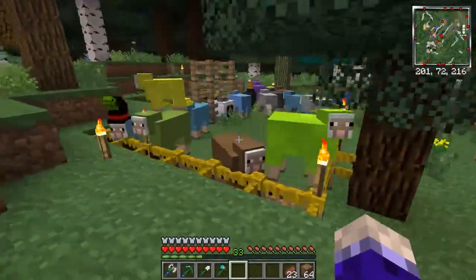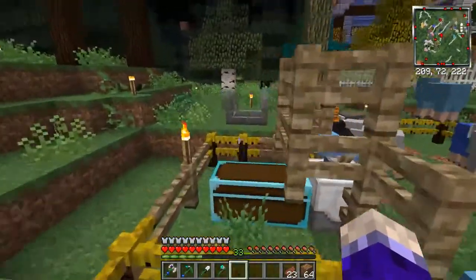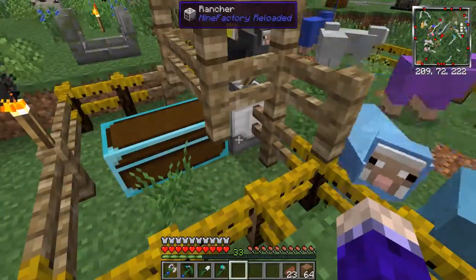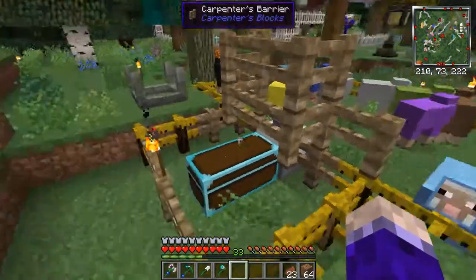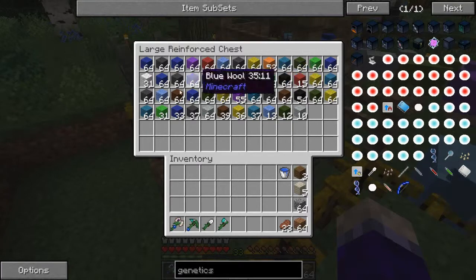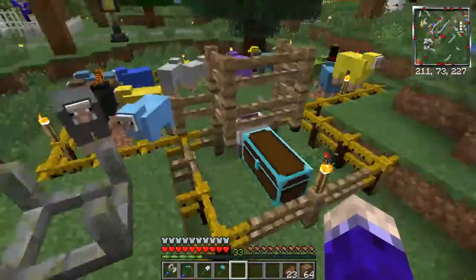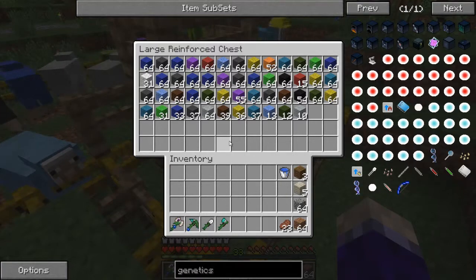Here's what I've done with the sheep. I expanded it, dyed some different colors, bred them up, got a bunch of them, and then when I got tired of shearing, I added a machine in here - the Rancher from Mine Factory Reloaded. It requires power, so I have a wire running down to my power source in the basement. It will spit stuff out into a chest next to it - or you can use pipes. I have a large reinforced chest so I've got plenty of room. I've got a bunch of different colored wool for a project - we're going to build us a hot air balloon in a future episode. Stay tuned for that.